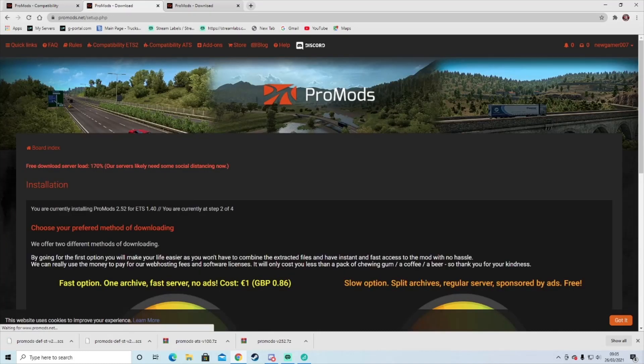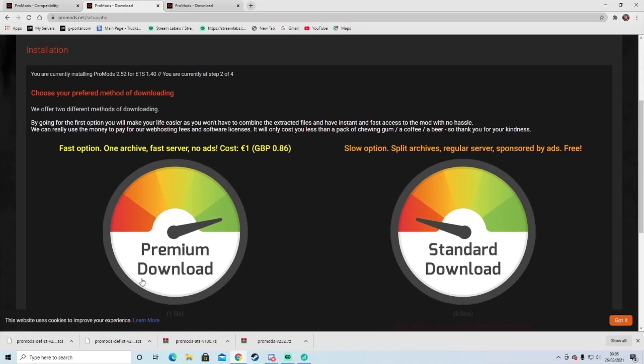Go to Step 2. There are two versions. You can download the Fast Premium, which you have to pay to get all the files in a zip folder, which I would highly recommend doing because it gives them a little bit of support as well.